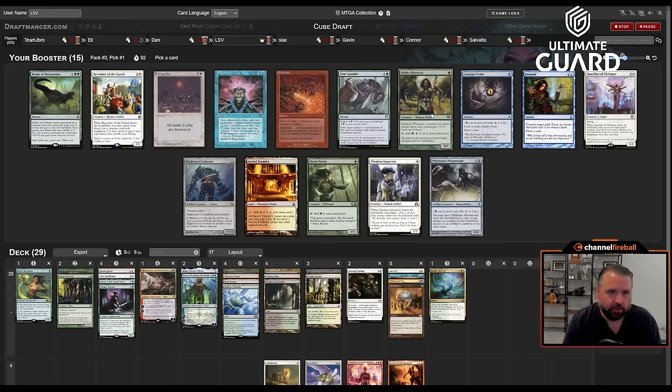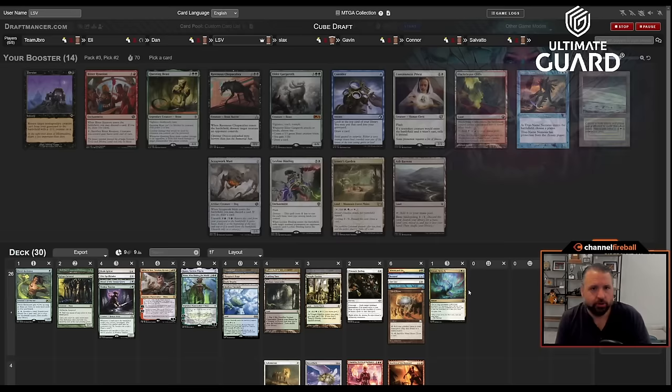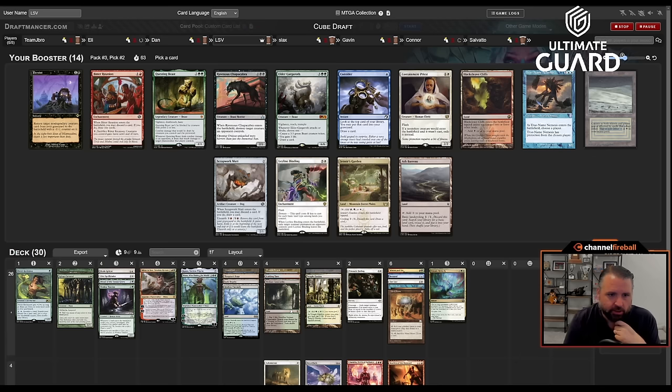Noble Hierarch versus Remand — I kind of think I just take Remand here. Noble or Elvish Mystic might wheel. There's also Brainstorm, Sacred Foundry, Thraben Inspector — a lot of stuff I wouldn't mind, but Remand is really important. I could go for some duals. A blue-white dual makes Tarn into white. There's also True Name Nemesis, which is just a really good card, and Leyline Binding which I kind of hope to wheel.